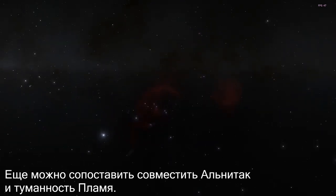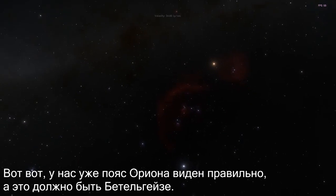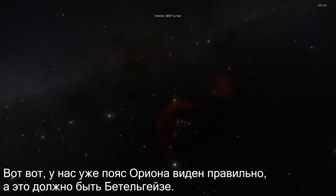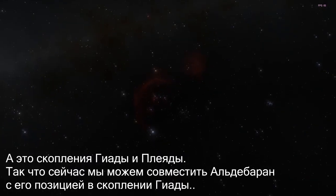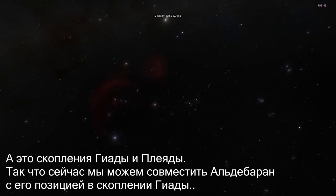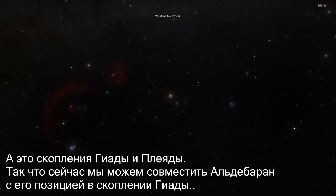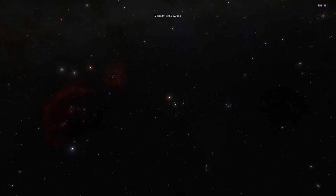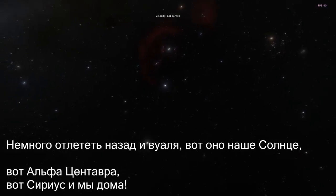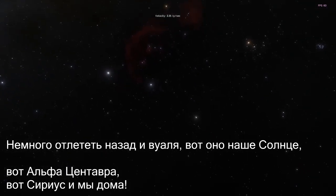You can also line up Alnitak with the Flame Nebula — there we go. So now we have the belt properly, and that must be Betelgeuse. And there's the Hyades cluster and the Pleiades cluster. So now we can line up Aldebaran with its position in the Hyades cluster. And back up — and voilà! Here is the Sun. Here is Alpha Centauri. Here is Sirius. And we are home.